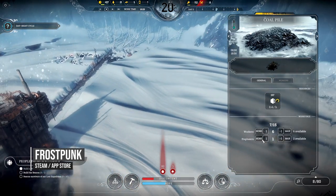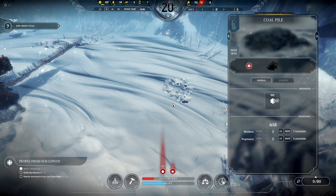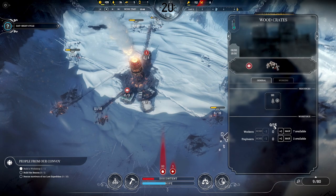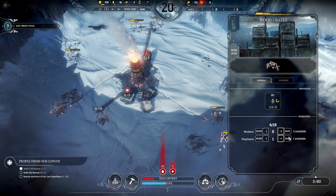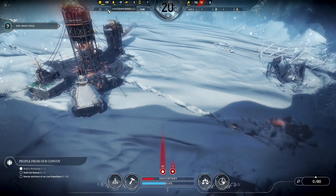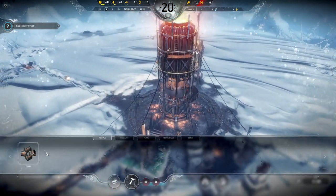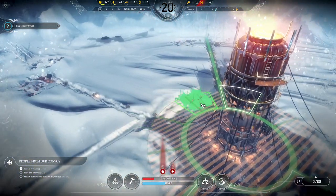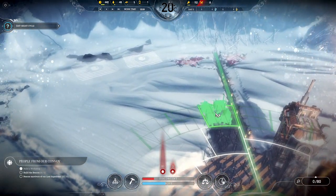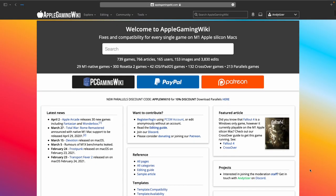Frostpunk is a city-building strategy game developed by 11 Bit Studios. Players take the role of leader in an alternate history steampunk world, building and maintaining a city during a worldwide volcanic winter — managing resources, making survival choices, and exploring the area outside their city for survivors and resources. The performance of this Mac port on the M1 is decent considering the heavy simulation, achieving approximately 30 to 40 frames per second at 1080p on the MacBook Air M1 2020.